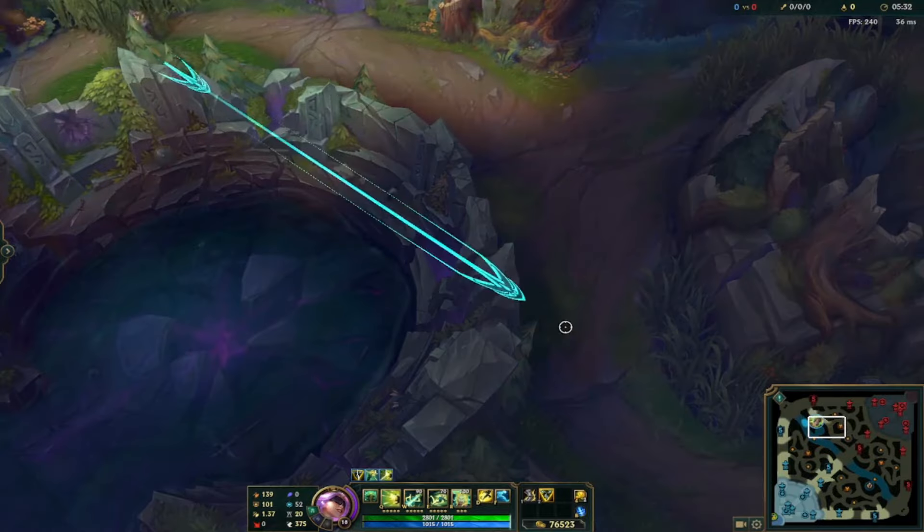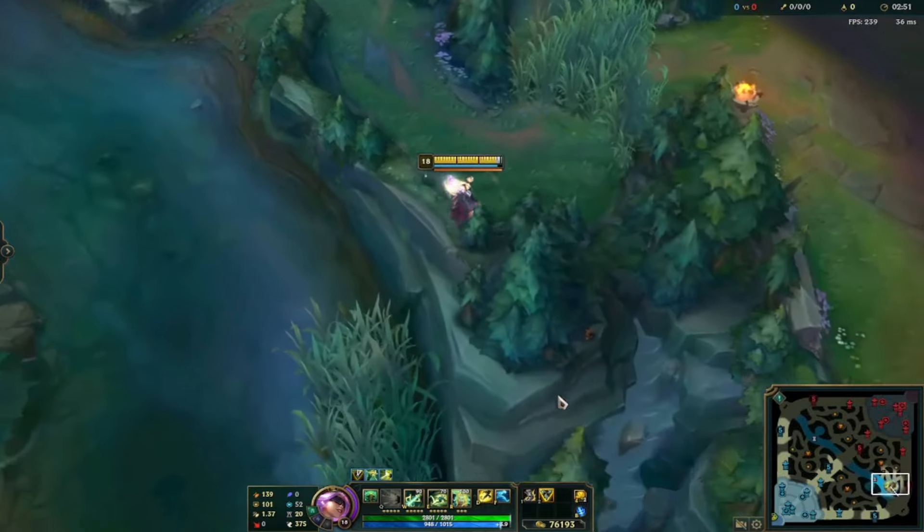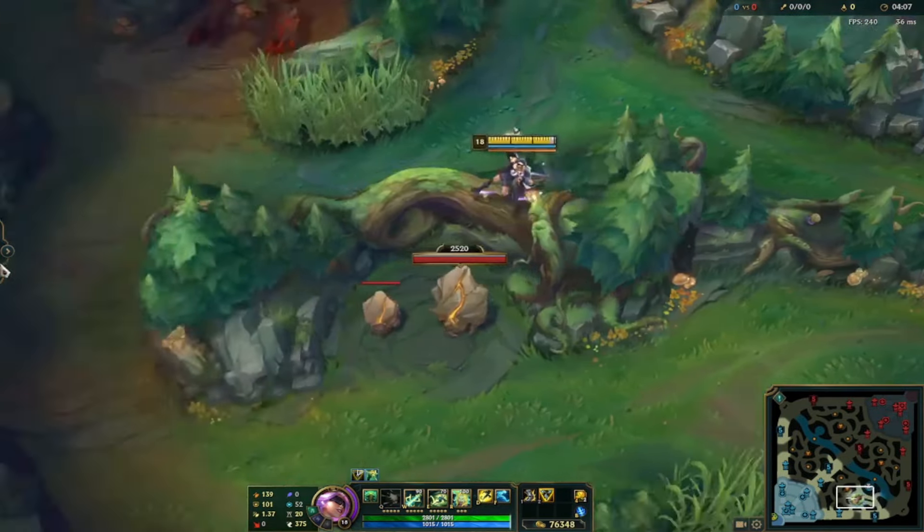Here are some useful wall jumps. These are useful at Baron, Herald, or Dragon fights to either join or escape the fight. These two are nice to gank bot lane. This one is nice to escape or join red buff fights.